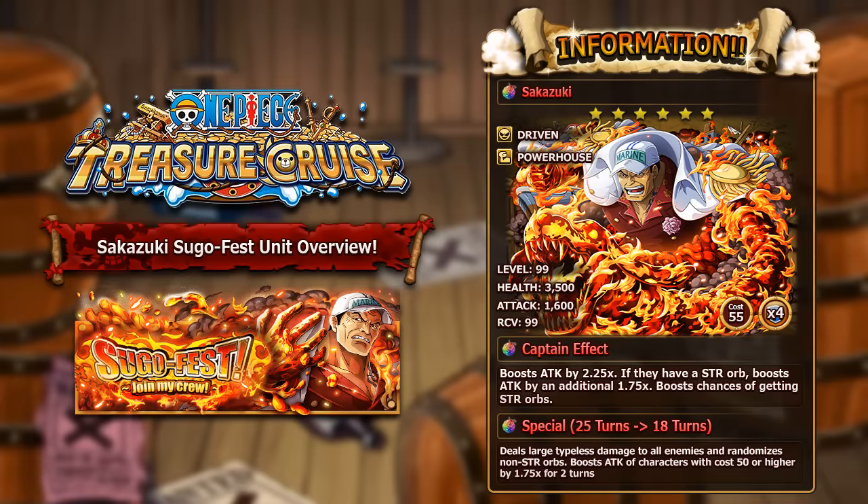The strength orb boost chance is tuned somewhat lower than Shanks' PSY orb chance, but the predominance of getting strength orbs is still quite high — a lot higher than getting any other orb. So you're getting nearly 4 times attack as long as they have a strength orb. His special will deal large typeless damage to all enemies and randomize non-strength orbs, preserving your existing strength orbs while giving you another chance to gain more — very useful in conjunction with his captain ability.